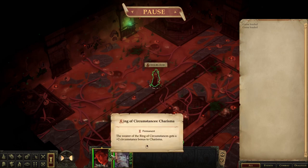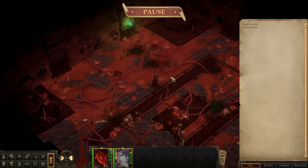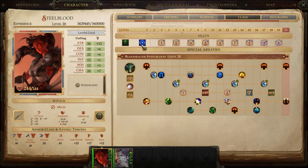Nothing on the character but the ring of circumstances buffing them and the fact that they have power tag on. Because these videos have been excessively long, I'm going to try to speed-round it — lightning round, if you will.